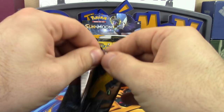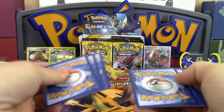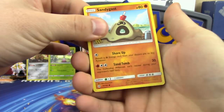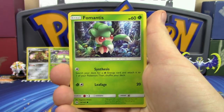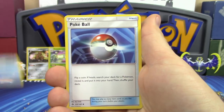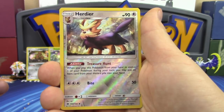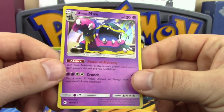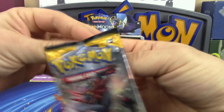Pack ten of Sun and Moon base: Sandygast, Rockruff, Cosmog, Cosmog, Fomantis, Alolan Grimer, Lightning Energy, Pelipper, Pokeball, Hypno, reverse holo Herdier — love this reverse holo pattern — and Alolan Muk holo. That's two Mucks now. Moving on to the Incineroar pack.